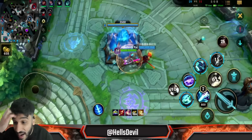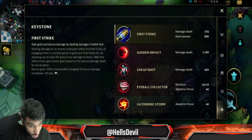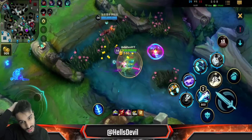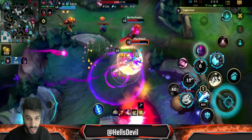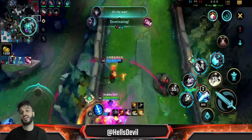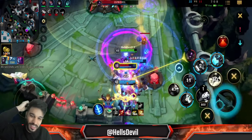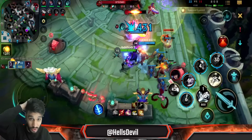I buy Protobelt — that's 994 AP, essentially 1,000 AP with this build. I have 1,000 AP, and the build is so cheap because the Magi Soul Stealer is only 1,500 gold. Look at this damage — 1,300 damage, that's a one-shot. If you play it safe, in the late game you can do this with 30 stacks.